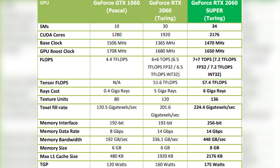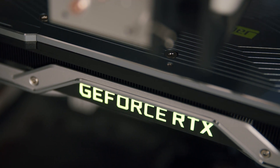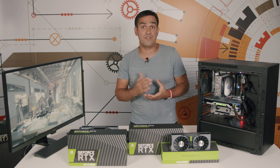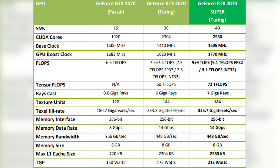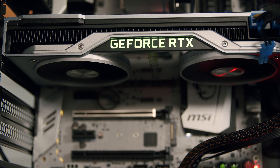The GeForce RTX 2070 Super is the enthusiast solution from Nvidia for those who enjoy playing the latest games at their highest presets and high resolutions. Performance-wise, it is more powerful than last generation's flagship, the GTX 1080 Ti, and brings up to 26% and a 16% average increase in performance over the RTX 2070. On paper the RTX 2070 Super is 20%+ more powerful, but this also shows on the TDP side — an increase from 175 watts to 215 watts — which can be the decisive factor when choosing a power supply for a build.